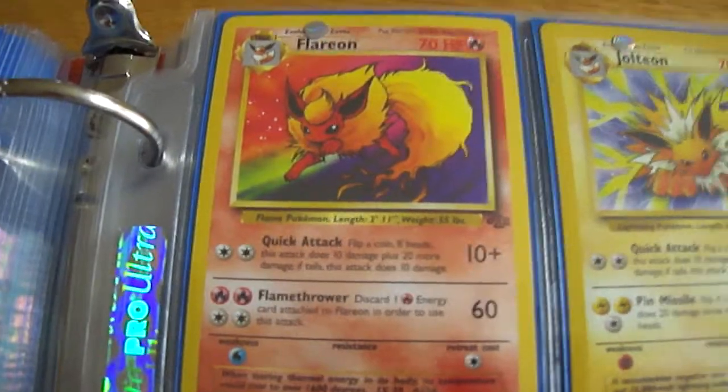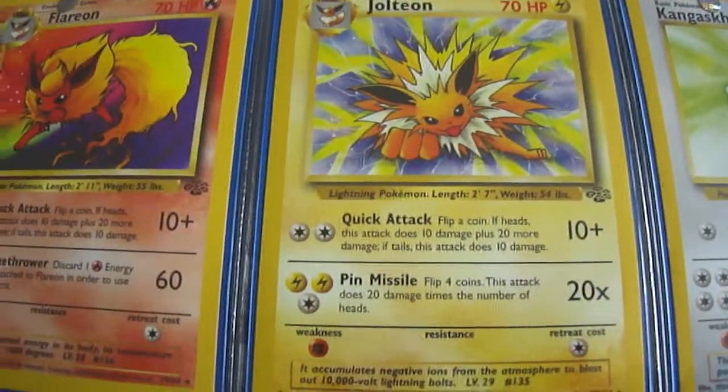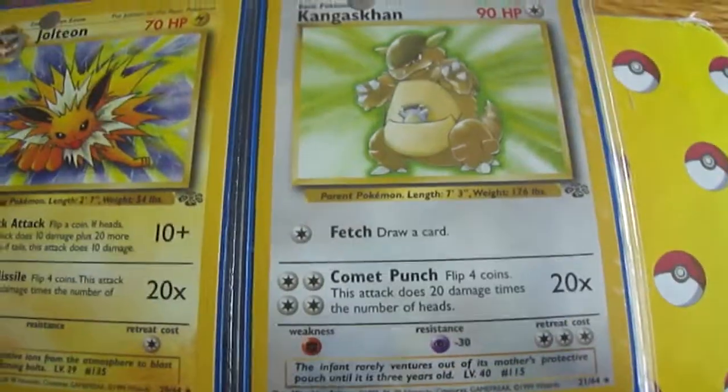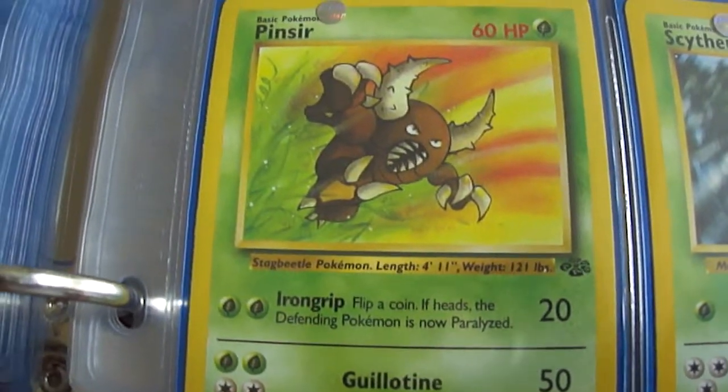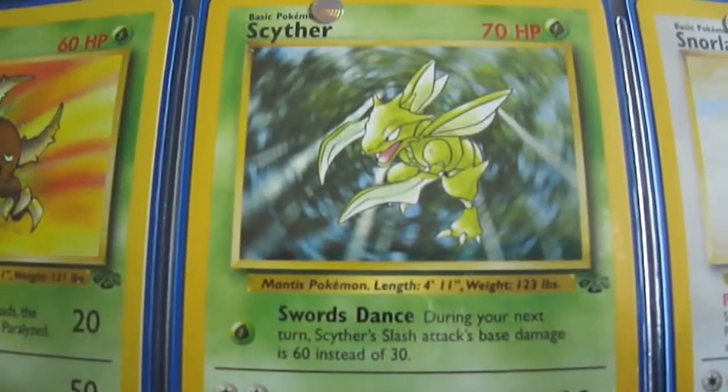You got a Flareon. Jolteon. Kangaskhan. You got a Mr. Mime. Nidoqueen. A Pidgeot. Pinsir. Scyther.